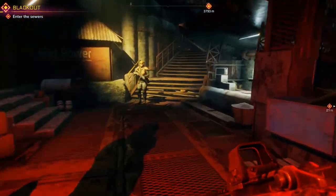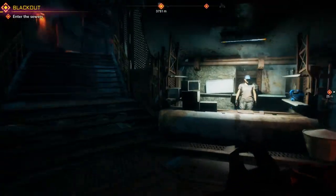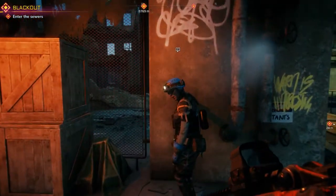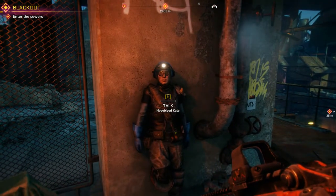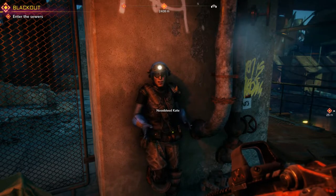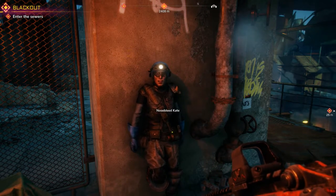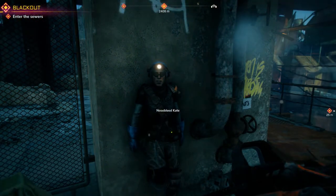Alright, let's see what else we got in this town. I don't see any other shops. I know that look — you're a survivor too, right? Nosebleed Kate. I just recognized that look in your eyes. You've lost people. Bad stuff happened to you — me too. I lost my entire scaver team. All gone, just like that. Now I'm here drowning in swill, too scared to do anything about it.